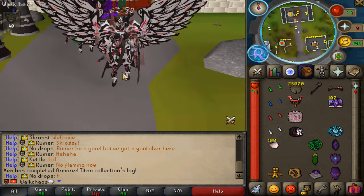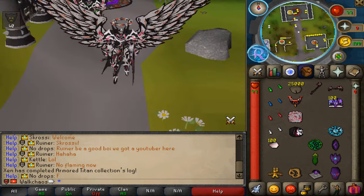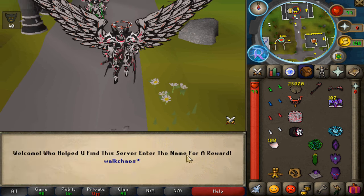They've just released a massive update today that we're going to be showcasing. First things first, every single one of you should be claiming the free referral code — it's actually insane. Type 'referral' into the chat right here, press enter, then type the code 'walkers' to get a very juicy starter pack. It's actually incredible — claim the referral, type 'walkers' for this massive starter pack. Anyone can claim it.